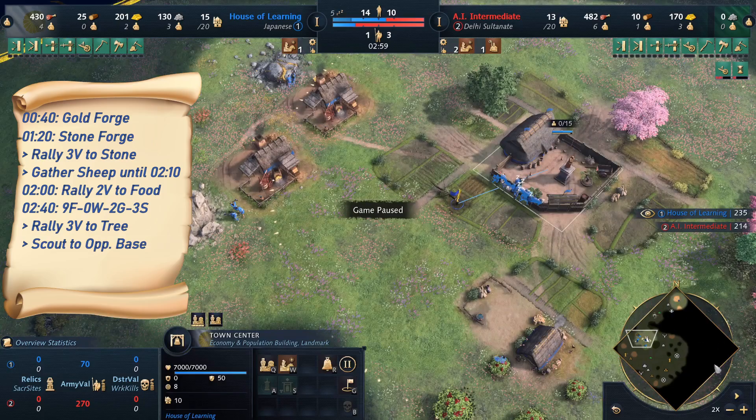Our scout is also moving to the opponent's base to find out what's happening there, because we need to know what they are doing before 4 minutes so we can make our transition and decide what we want to do. In this case, we will be deciding to go Fast Castle, and I'll explain how that transition works in a second.